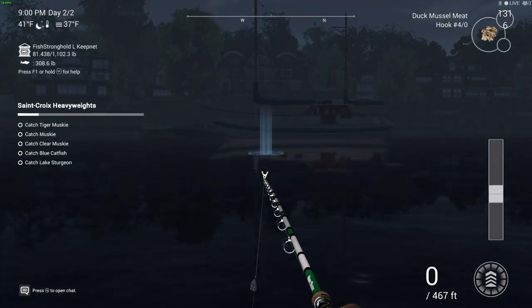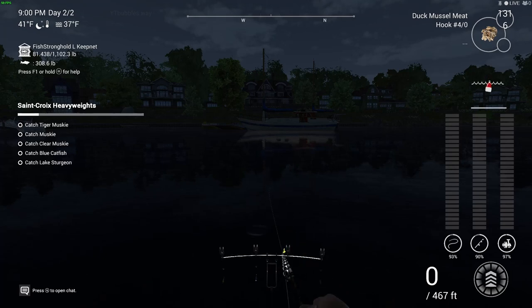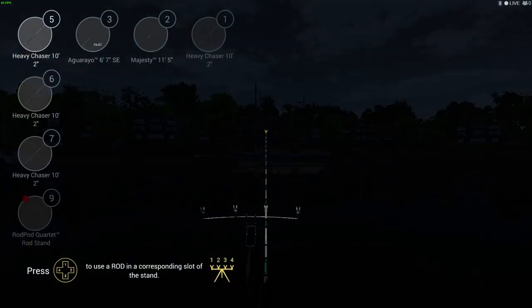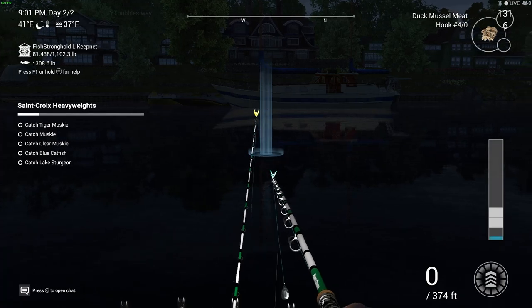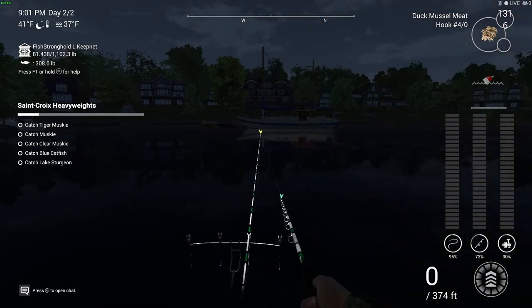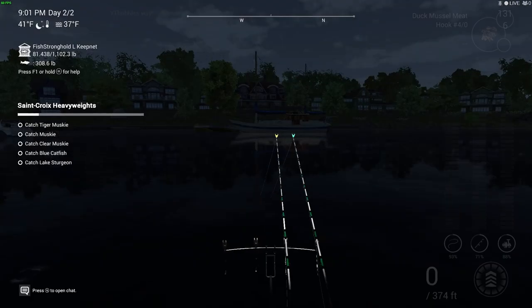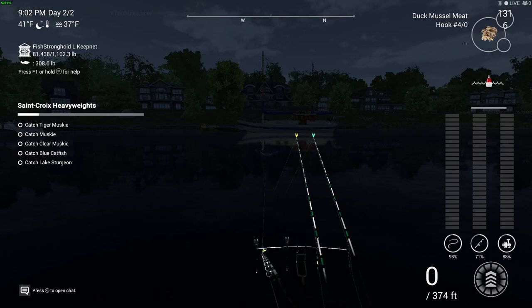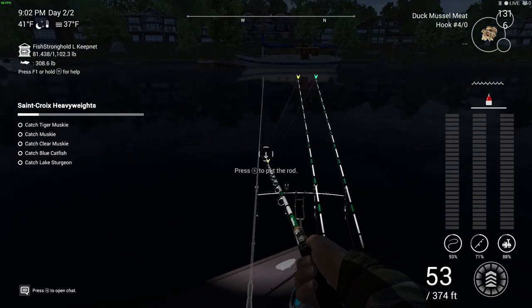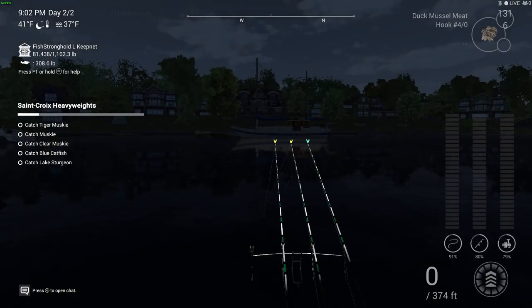To catch them at a really fast pace, go to 9 p.m. at night — between 9 and 10 seems to be a really good time. You can use large minnows, shiners, medium cut bait, large cut bait, or small cut bait. I'm using duck muscle meat because it seems to work really fast. Use a #4/0 hook — it doesn't matter if it's an X-series, standard, or barbless. Cast out anything between 40 and 60 feet.